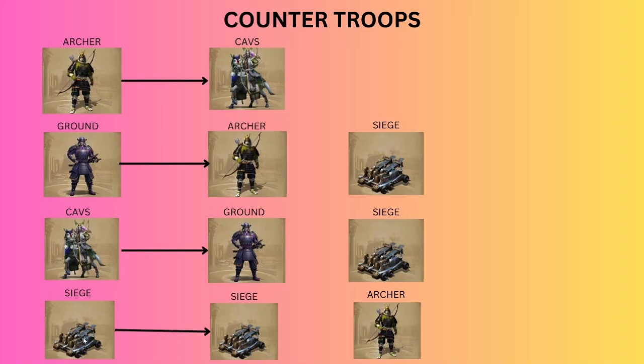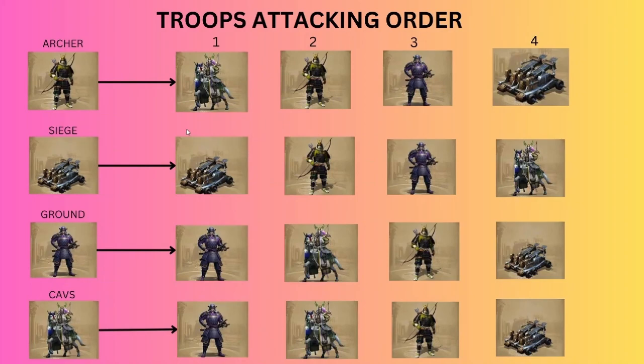Now let's discuss troop attacking order — if you're going with any march (archers, siege, ground, caps), what is their hitting order when a keep has all four troop types? For archers: they first hit caps, then after caps they hit archers, then ground, then siege machine. This is game design — archers will not move to the next troop until the current one is taken out.